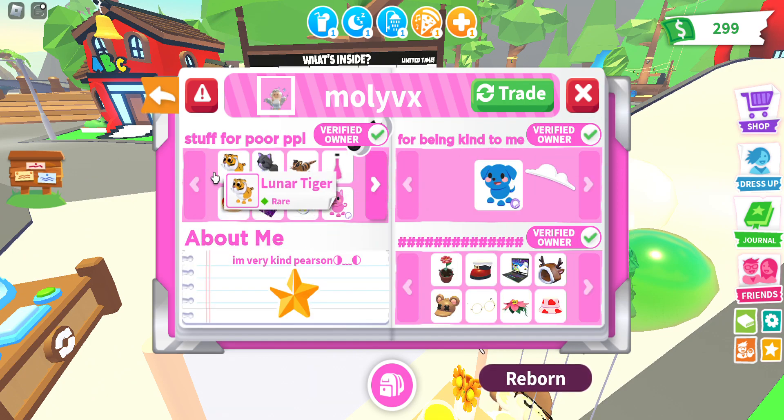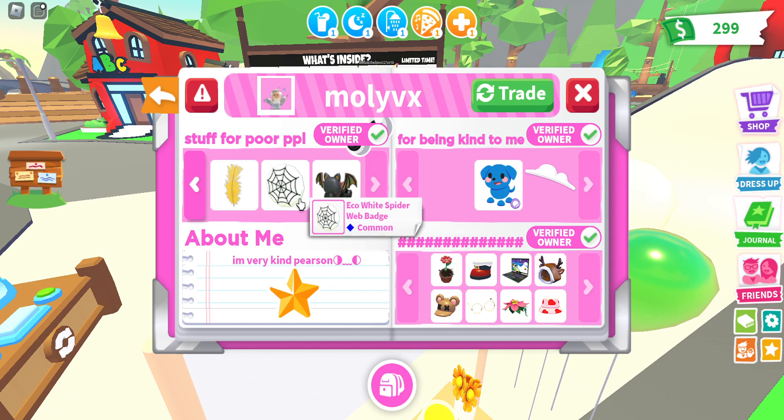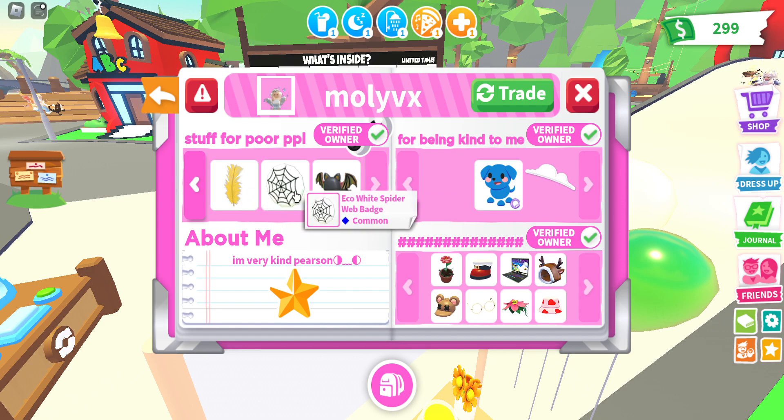In the next page, they've got stuff for poor people — I guess they're giving these out as free stuff. So any poor people, if you want these, you can come up and ask. They have a Luna Tiger, Persian Cat, a hyperspeed potion, a homemade pizza, a small gift, a winged flying disc, a pink cat sticker, a feather, an eco white spider web bag, and bad face roller skates. In the About Me section they wrote 'I'm a very kind person.' Super cute. And they have this star sticker again in the middle.